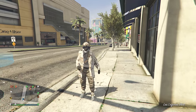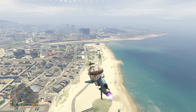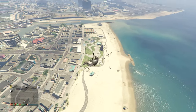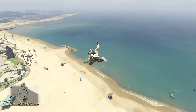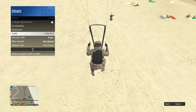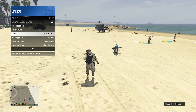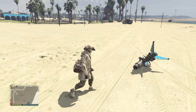Now we're going to get the mask back on our outfit. Get an oppressor mark two and fly towards the beach. When you make it to the beach, fly high in the sky, and once you think you're high enough, jump off your oppressor. Fall for a bit if you're too high, then pull your parachute, pull up your interaction menu, go to style, and hover over the outfit we saved earlier. Wait until you land. When your character starts taking off the parachute, equip the outfit we saved earlier, and you should see that the mask merges with the duffel bag and the rest of your outfit.